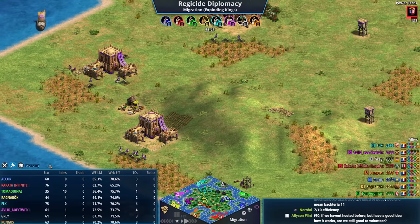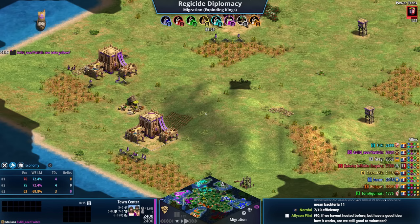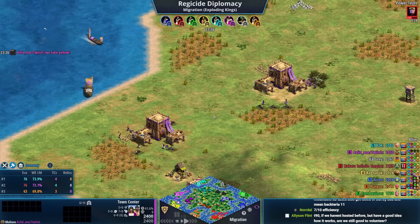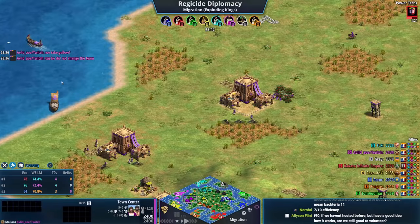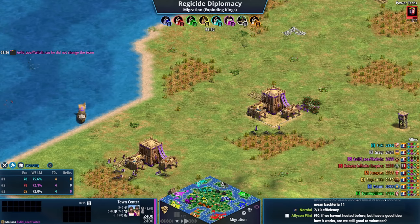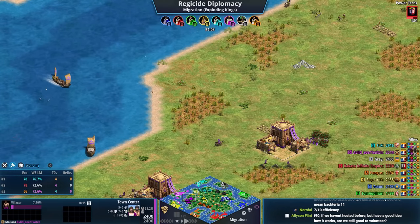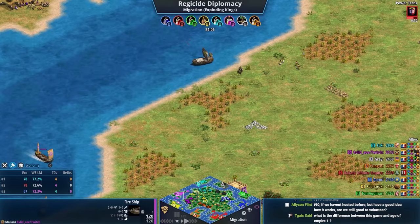Purple's eco is at 61 — not the highest right now. He messages orange: 'we take yellow?' — but he hasn't changed his team settings properly. Avalid, you're amazing in Empire Wars, but please look at the diplo settings for a second.